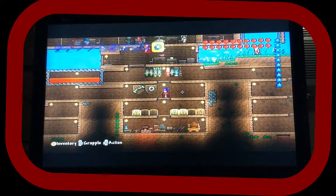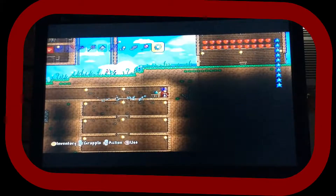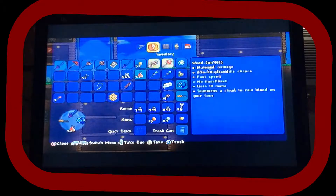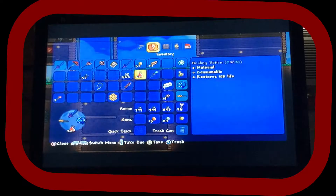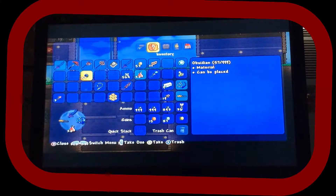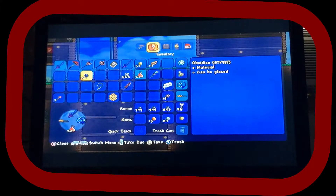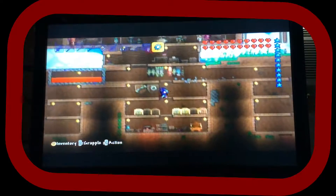You can see we have a different type of area right here — I'm putting magic stuff in here, like potions and magic missiles and things like that. I did look in my chest and I actually had 57 obsidian, so we actually had enough to make the Fiery Greatsword.